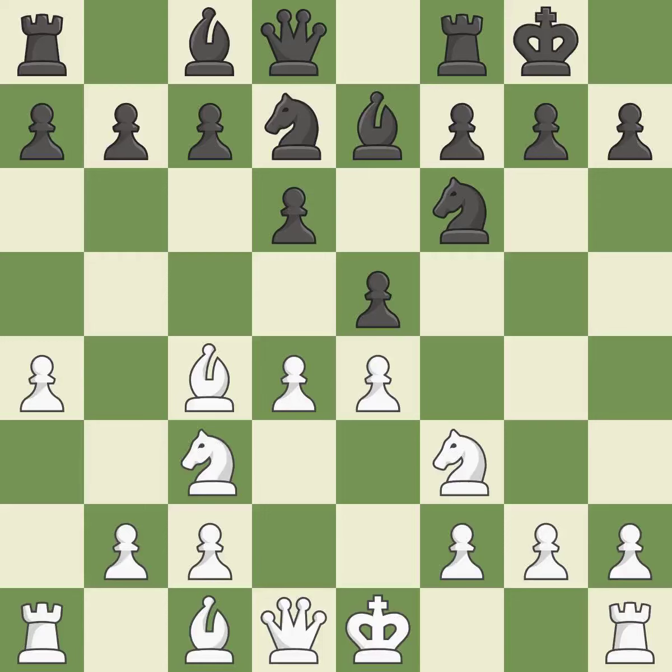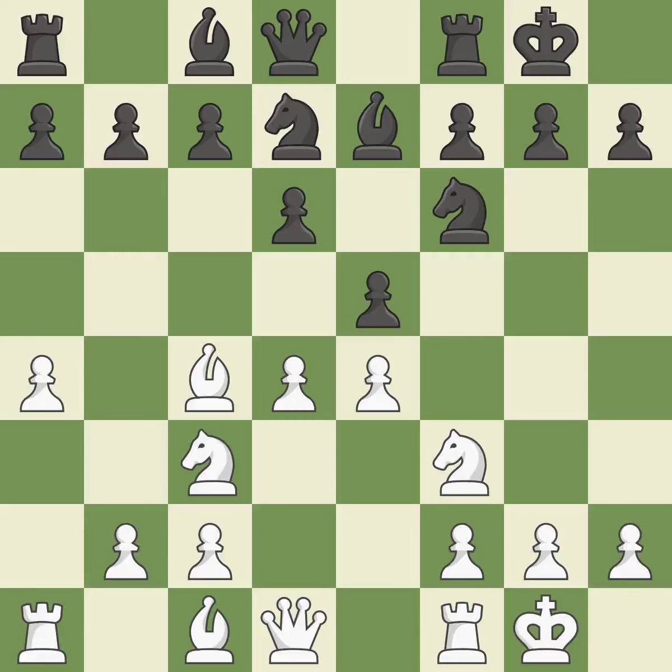Castling kingside tends to be safer because the king is further from the center. Castling gets the king to a safer square, out of the center of the board, while also developing a rook. Castling to the same side of the board as the opponent avoids some of the attacking associated with opposite side castling.